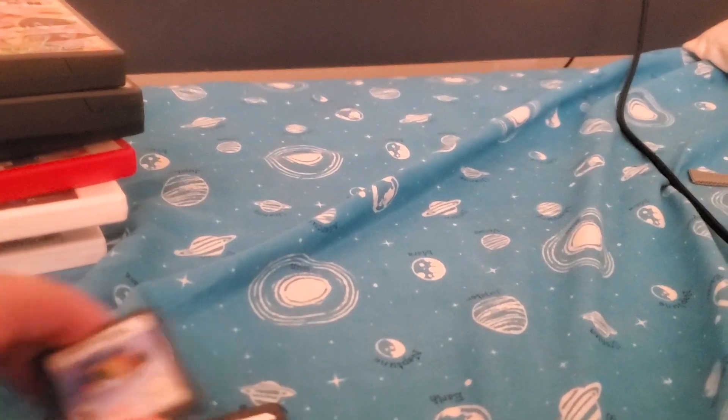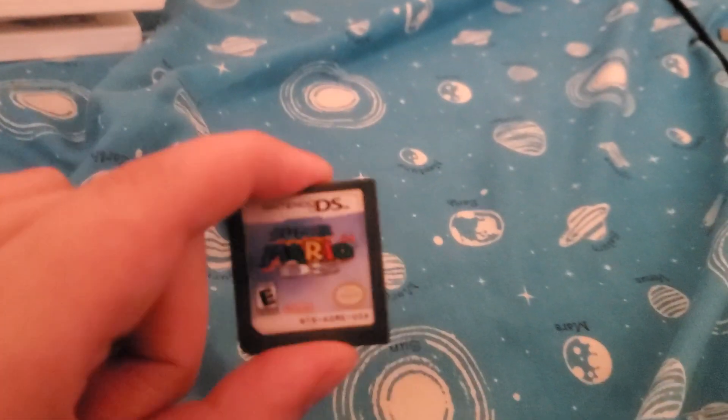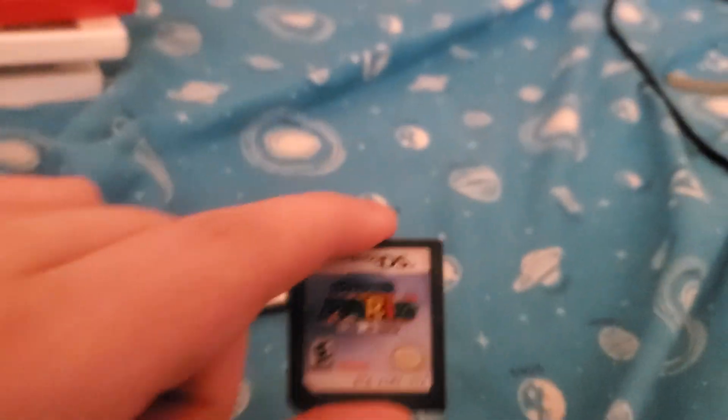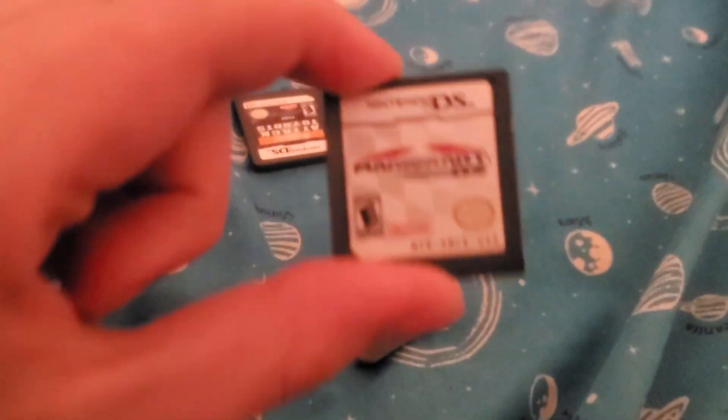Let me start off with the game cartridges first. All right, so let me start off with the actual cards of the games. This one is Super Mario 64 DS — the DS version of Super Mario 64. It's also on Super Mario 3D All Stars. Next one is Mario Kart DS.